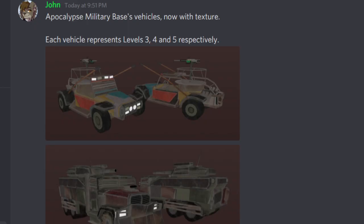What's up guys, Dr. T here and today I'm back with another video. Please make sure to like, subscribe, turn on notifications, and check out the Roblox group. So literally like two minutes ago, John just said this: Apocalypse military bases vehicles now with texture. Each vehicle represents levels three, four, and five respectively.